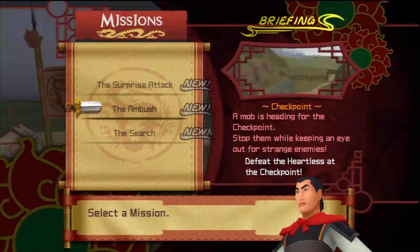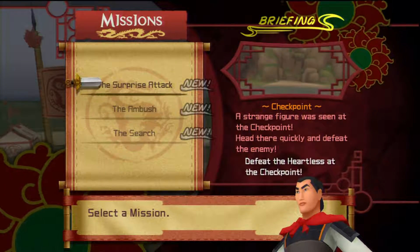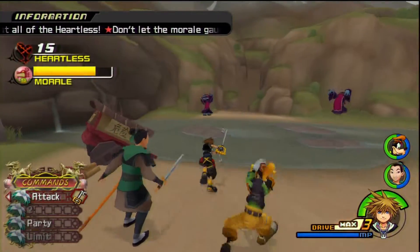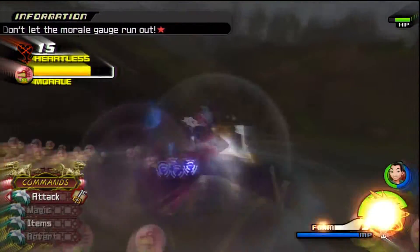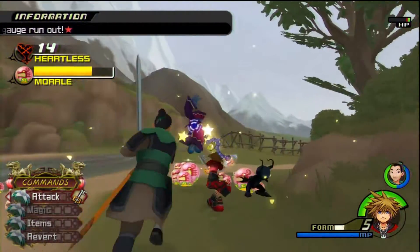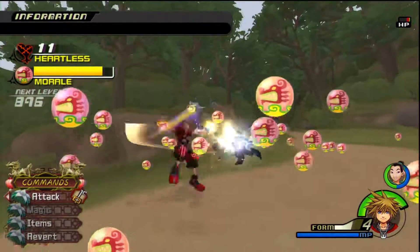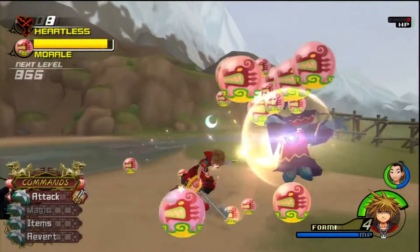So we've got three missions to do for the captain: the surprise attack, the ambush, and the search. All these are essentially the same thing — fight Heartless, keep the morale up, don't die. They're not too varied. I've got Goofy, so I can go all Valor on their ass. I found out that Valor can only be leveled up to a certain amount at this point in the game — I don't think we've hit it yet, but we might.